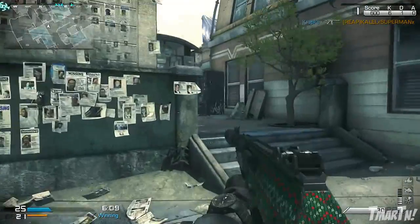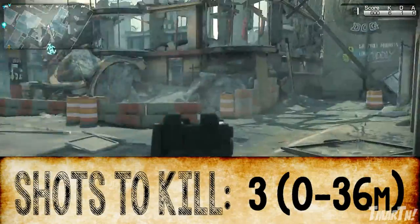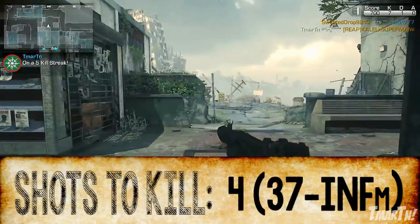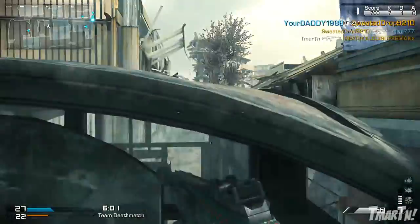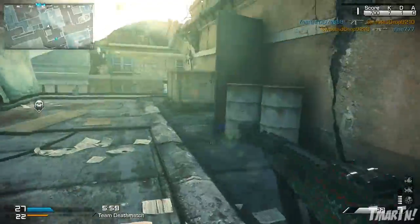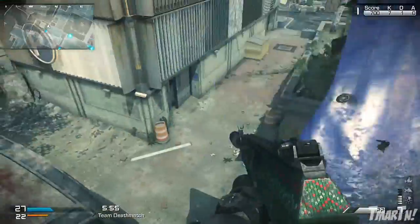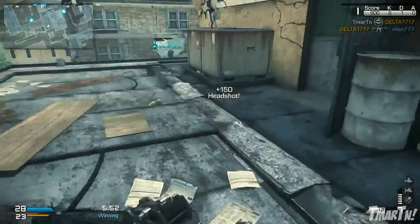Next up, shots to kill. Up to 36 meters this is a three-shot kill, and then it's a four-shot kill at any other distance no matter how far the enemy is from you. It's got an amazing range for assault rifles — really good range for pretty much any weapon class in the game — so this thing is going to sit people down very quickly.